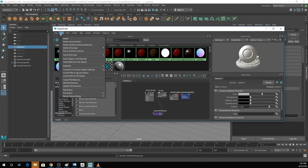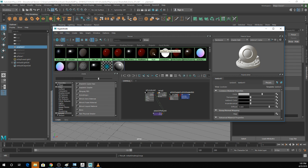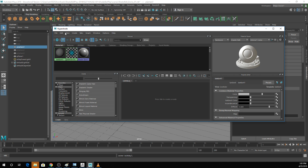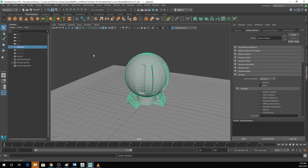If you ever want to delete extra textures from your scene, you can go to Edit > Delete Unused Nodes. It's going to get rid of all the textures that are not assigned to an object. It's super dangerous if you're not paying attention, but if you are, it's not a huge issue.